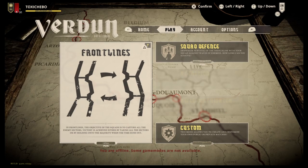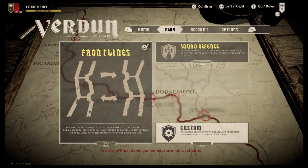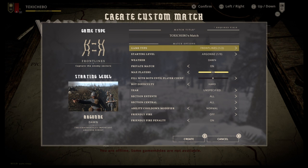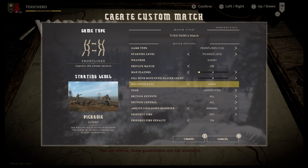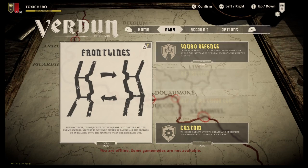That's the main game mode. Custom Game allows you to moderate either Frontlines or Squad Defence. For example, you can see Game Type — I can have Frontlines or Squad Defence — and I can change whatever map I like, how many players I want, how many bots, the difficulty, and the year. It's basically the same as the other modes but you get to customise it to how you want to play.